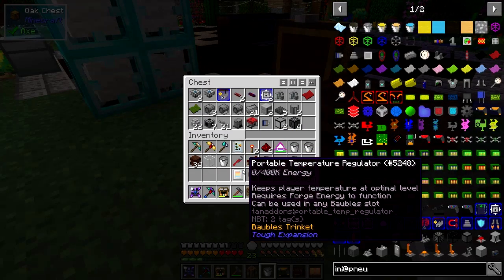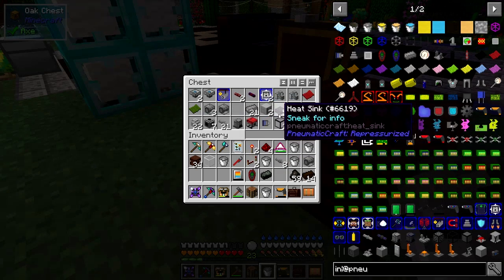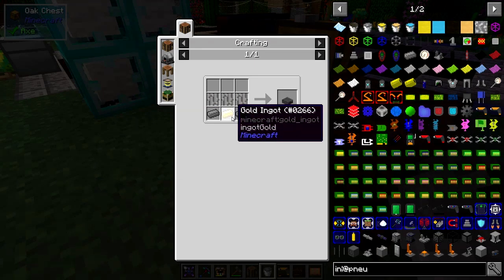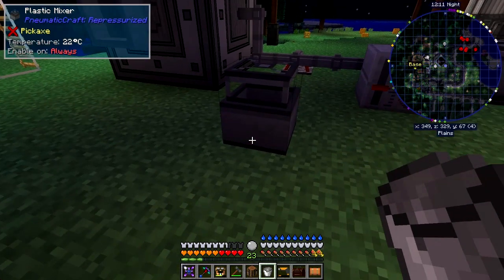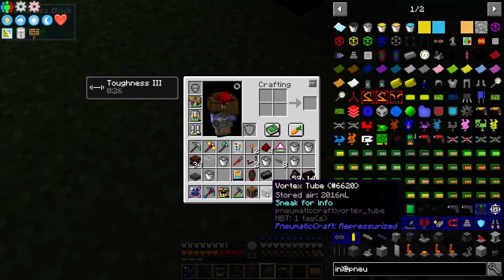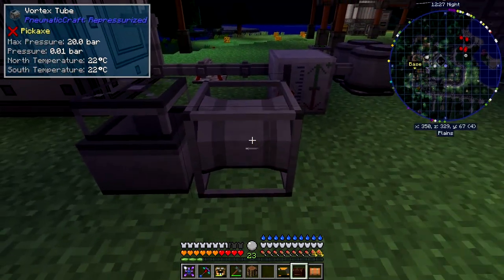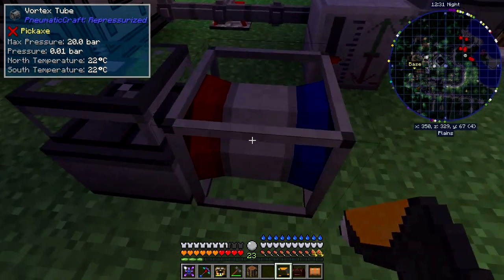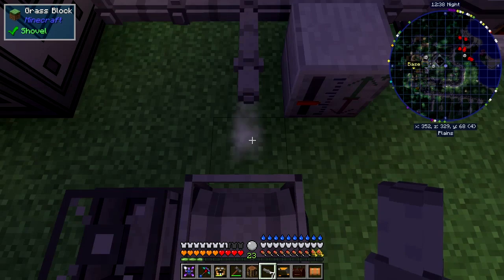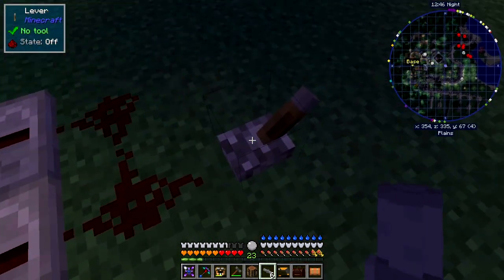The next thing after making this tablet is I might have broken the pipes for this mixing thing over here. We need a vortex tube - that's got a little bit of air in it - and we also need a heat sink. The recipe for heat sinks is fairly easy: just some iron bars, compressed iron, and some gold. What we do is put this down so that the hot side is facing it to give it some heat, but that's the wrong way around. I'll use the wrench and right-click to turn it to the right side.